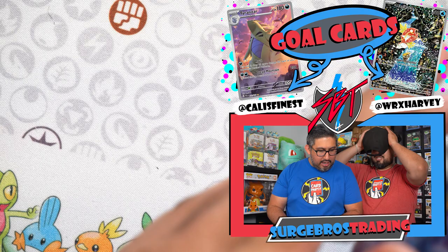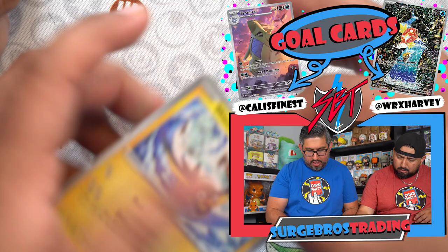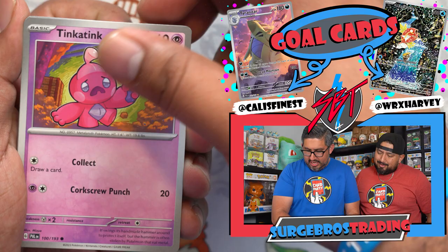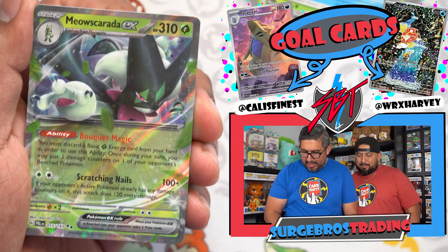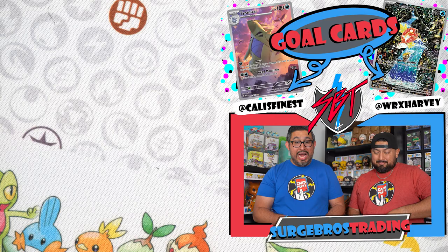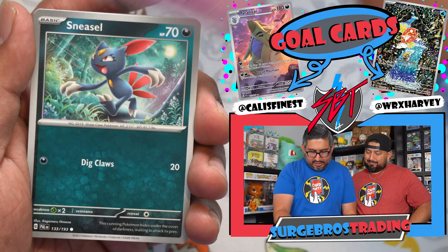Now it's Harvey's turn — time to pull some heat. Kenny got about four hits from 11 packs, not bad. First pack magic for Harvey — we got Waltros, Toedscool, Shroodle, Glimmet, Azumarill, Vespiquen, Ice Rider, now stack Toedscool — and a Masqueraidon! Already have it, trade binder. Here we go — Murkrow, United Wings, Misdreavus, Sneasel, Gothita, Ice Rider, Enamorus, Saguaro, Grafaiai — and the Glimora.